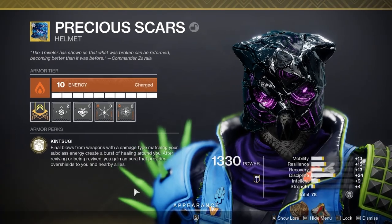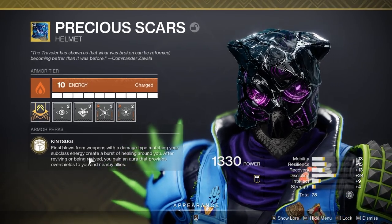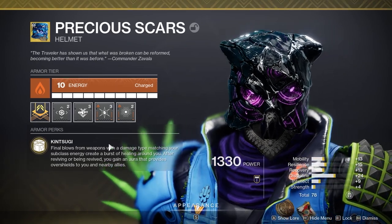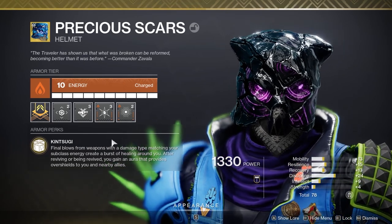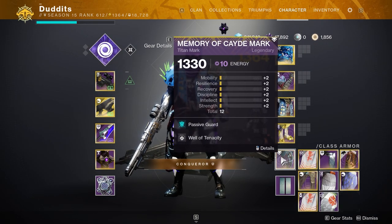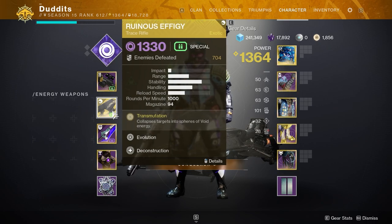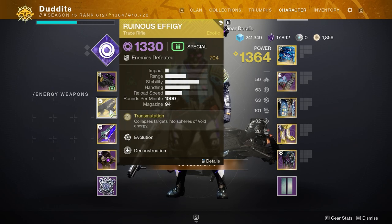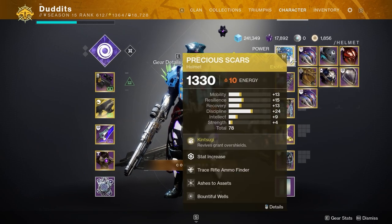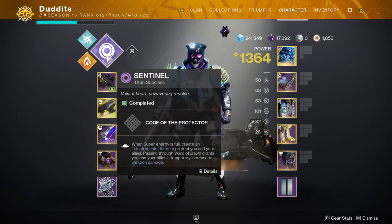It all works pretty nicely together, and all of that synergizes perfectly with this exotic - Precious Scars. Final blows from weapons with a damage type matching your subclass energy create a burst of healing around you. It heals you and your teammates, which also works absolutely perfectly with Well of Tenacity. So picking up elemental wells with Ruins Effigy blocking spawns wells, I pick them up to get reduced damage and extra damage, and I also heal myself and my teammates. As a backup I've also got a bubble for that extra support.